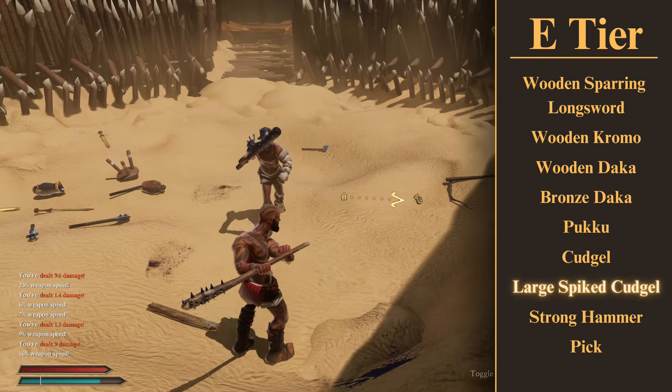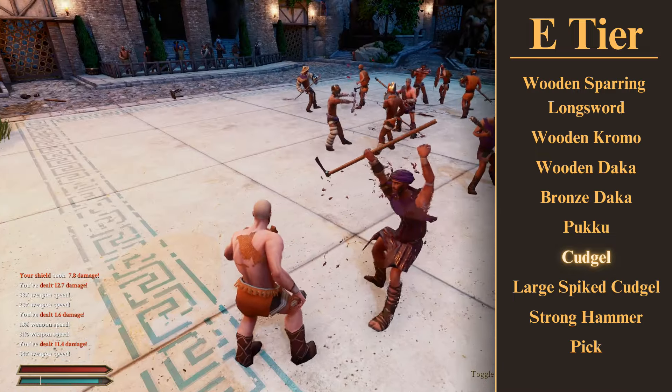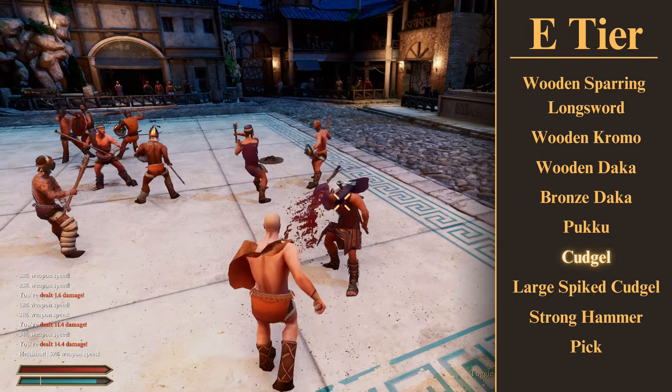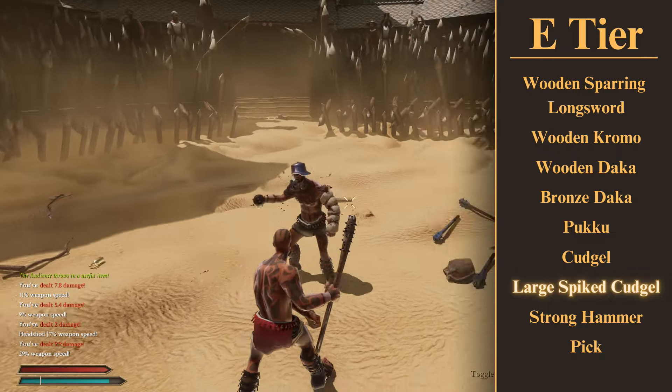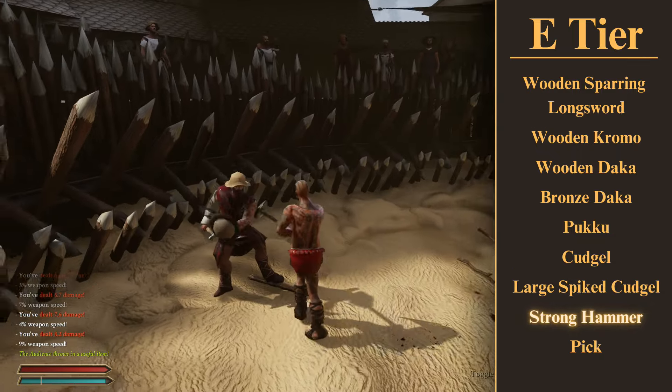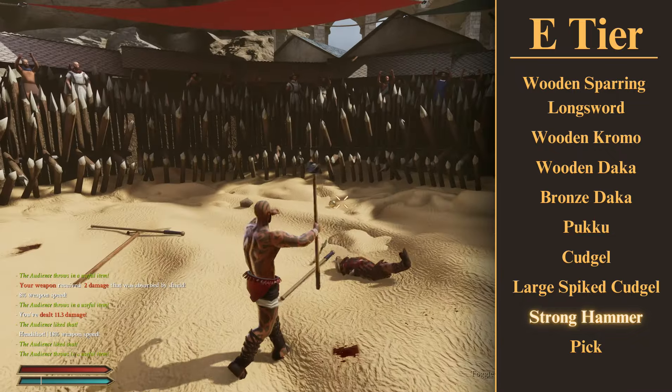There are a few new weapons here: the two cudgels and the strong hammer. They all do 14 damage, which isn't a lot. The cudgels are also really small, which I don't like, and the other two are a bit longer since they're two-handers, but 14 damage isn't enough out of any weapon, let alone a two-hander. Avoid these weapons, and if you are stuck with one of them, try to upgrade as soon as you can.